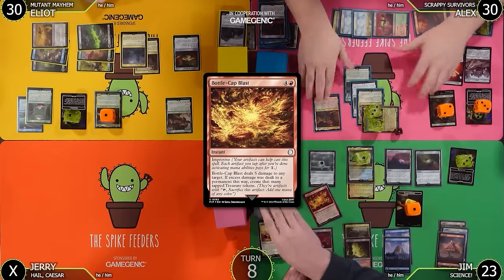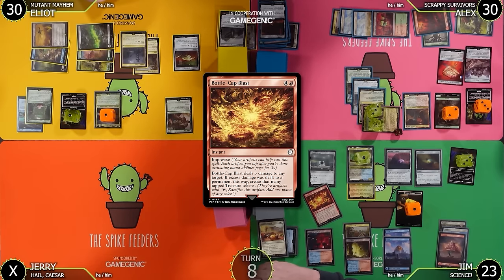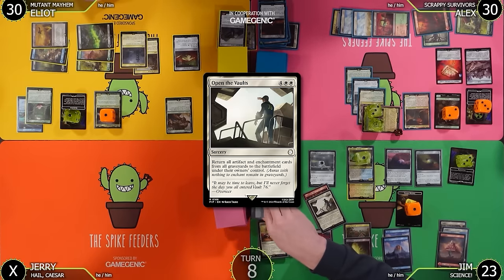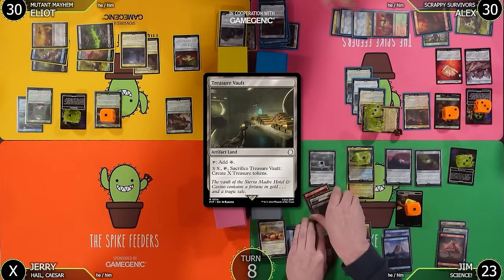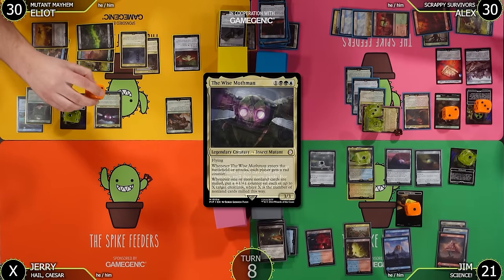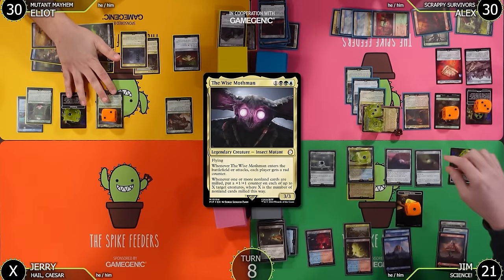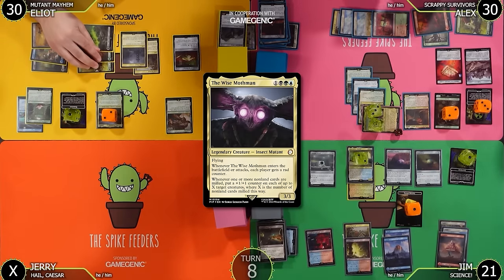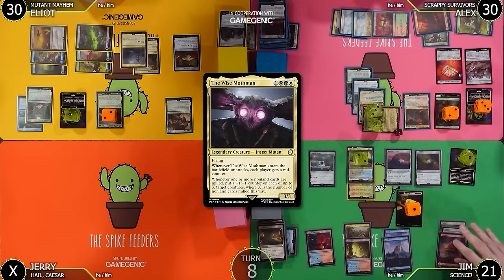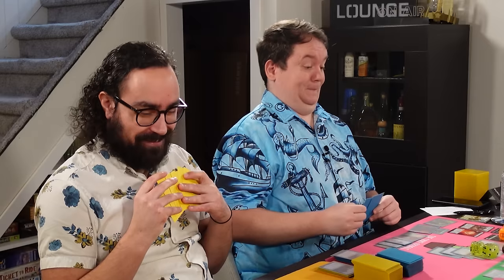Bottle Cap Blast is a five-mana instant with improvise — deals five damage to any target. If excess damage was dealt to a permanent this way, create that many tapped treasure tokens. Tapped rather than untapped so it's not broken. We've also got Open the Vaults and Treasure Vault in the graveyard. I remove two rad counters and take two — going to 21. I get a Mothman trigger. I'll tap four to cast Panharmonicon!